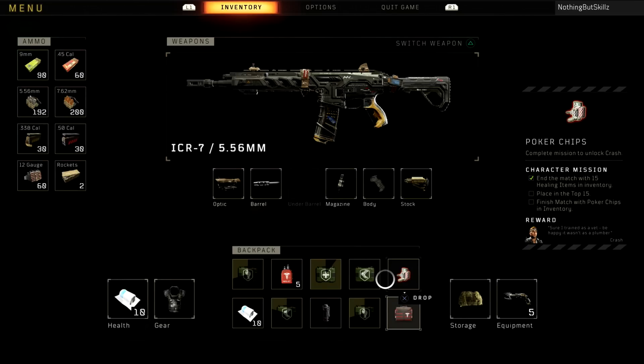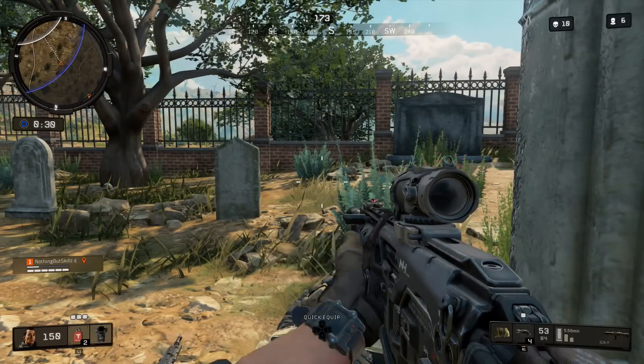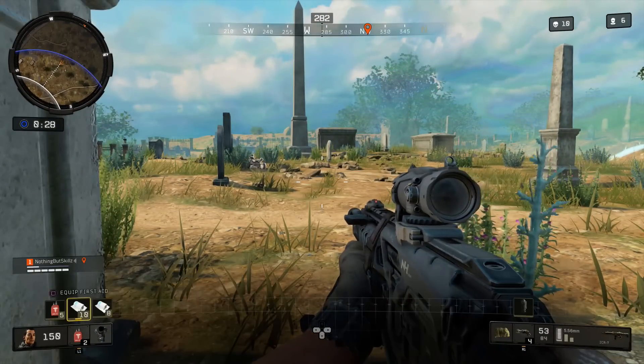Once you loot the item off the body, go into your inventory and that's where you can read what you have to do. It says: 'Poker chips — complete mission to unlock Crash character. Mission: end the match with 15 healing items in the inventory.' So you just need to end the mission with a total of 15 items — that could be first aid, med kits, or trauma kits.